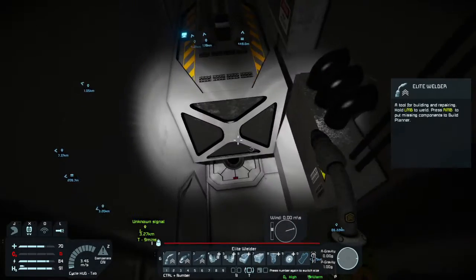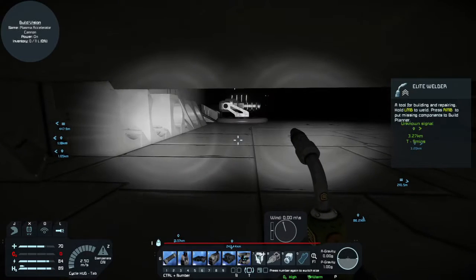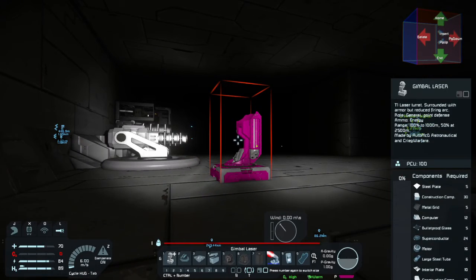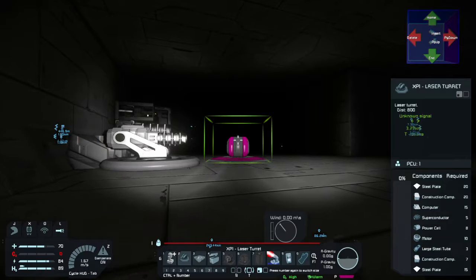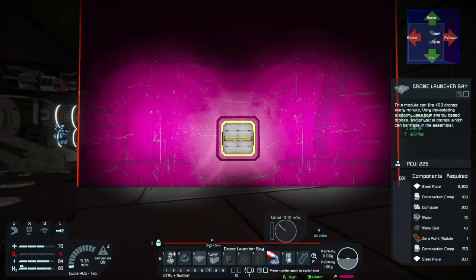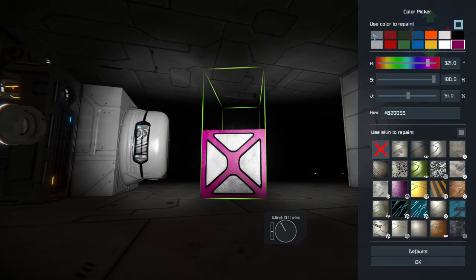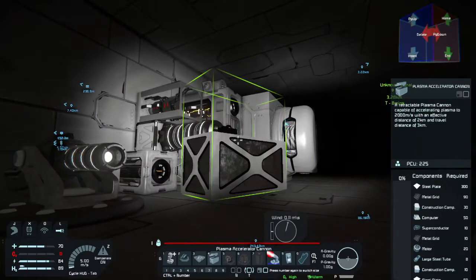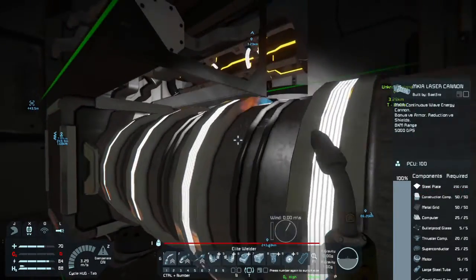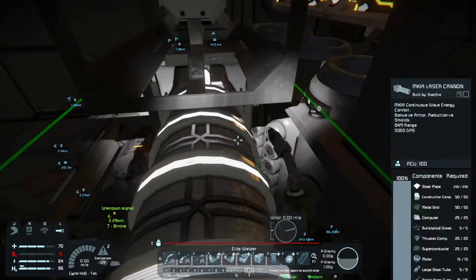My thought process is to get all the ones I might use onto a bar. I'm not going to use the gimbal laser or this laser turret. I want to test this one because it seems interesting, and I want to use this for like a broadside or something. So I'm thinking the laser cannon, the beam cannon, and maybe the T3.